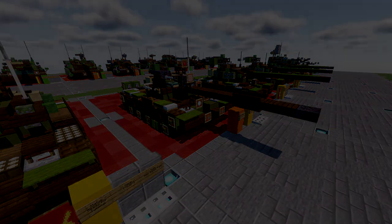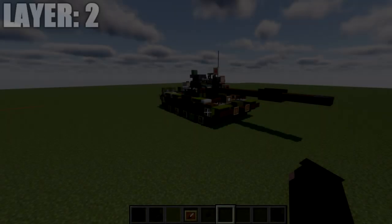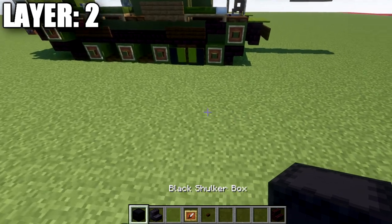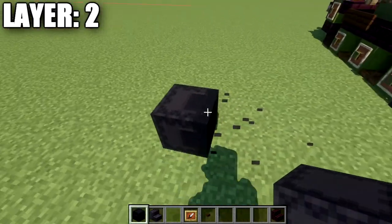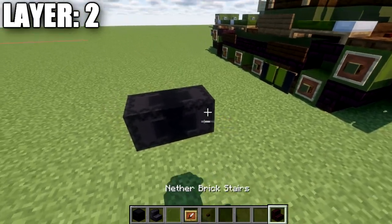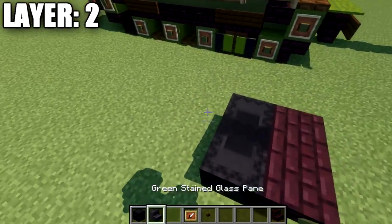With that, let's go ahead and move into our tutorial by beginning with our first layer. Moving into layer one, the first thing we're going to do is place down a row of two black shulker boxes. Then we're going to place down a row of two nether brick stairs going across the front there, and two rows of two polished blackstone stairs as well as two black shulker boxes bottom to bottom.